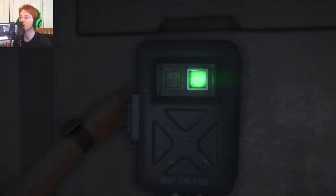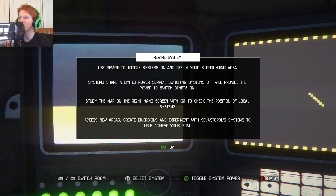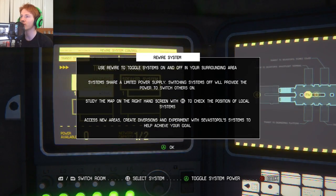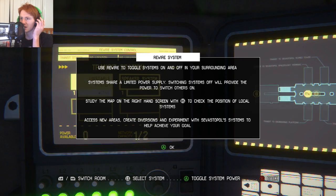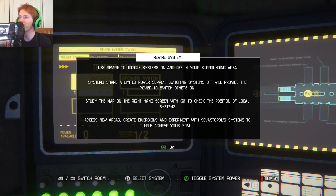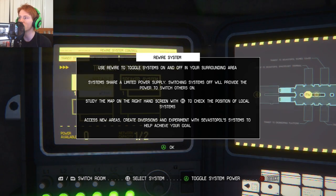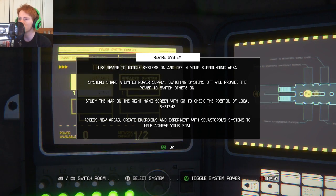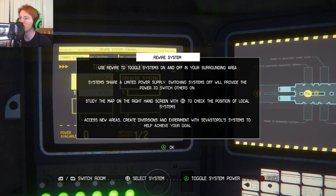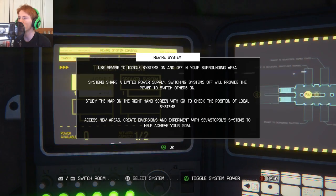Oh boy, help Rewire — I love hacking games. Use your wire to toggle systems on and off in your surrounding area. Systems share a limited power supply; switching systems off will provide the power to switch others on. Study the map on the right-hand screen to check the position of local systems, access new areas, create diversions, and experiment with vestibule systems to help achieve your goal.